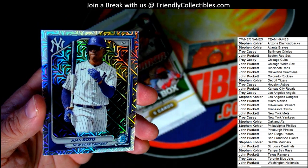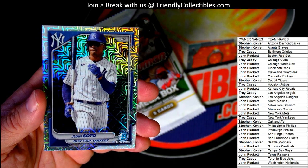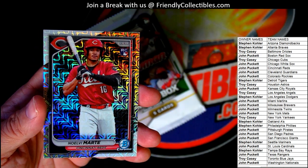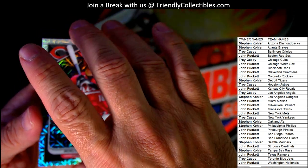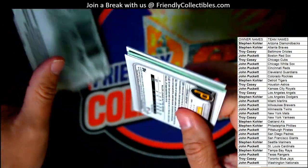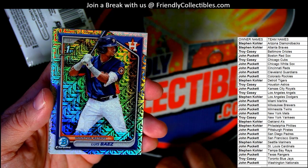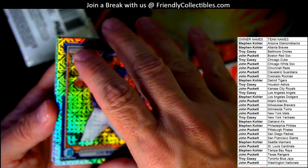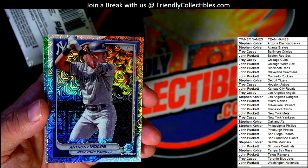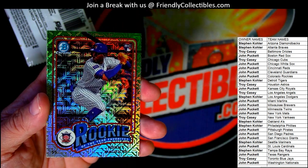And a Juan Soto Yankees going out to Troy C. And a Martay rookie going out to John P. Last pack — Baez first going out to Troy C. And then we got a Yankees Volpe — Troy C, coming your way — and a nice rookie of the year favorite.